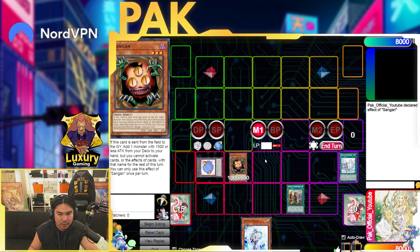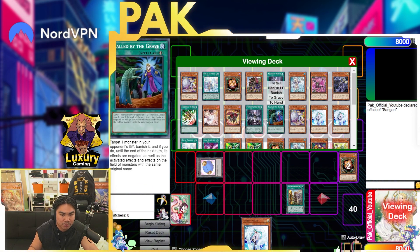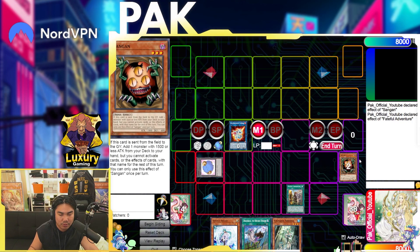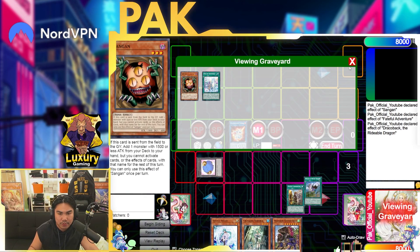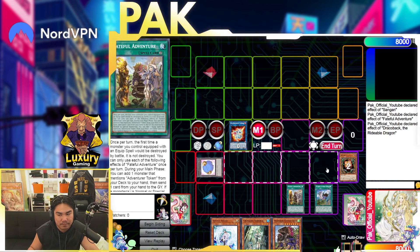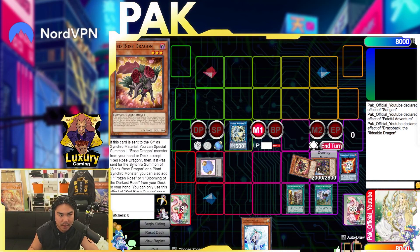Now for the combo: normal summon Sangan or any way to Fiber. Make Almaraj, then chain link 1 Sangan and chain link 2 Faithful Venture to play around Droll and Ash Blossom on Sangan — you really want to guarantee access to a tuner monster. Chain link 2 resolves to get Draco Back, then chain link 1 Sangan resolves to get Arborea. Activate Faithful Venture to get Griffin, then pitch Draco Back and use Draco Back's effect to re-equip. In certain scenarios you can hold Draco Back and pitch a Veiler instead if you're afraid of Mystic Mine.